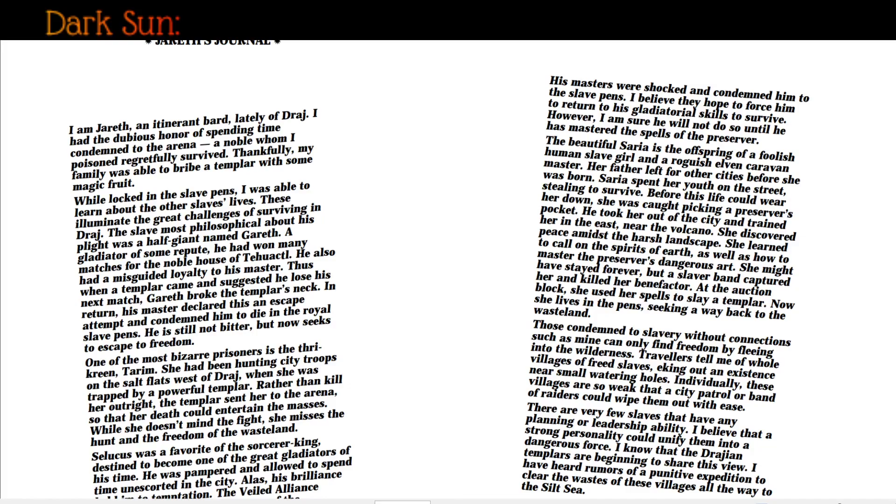One of the most bizarre prisoners is the Thri-kreen Tarim. She had been hunting city troops on the salt flats west of Draj when she was trapped by a powerful templar who sent her to the arena. She misses the hunt and the freedoms of the wasteland. Seleukas was a favorite of the sorcerer king, destined to become one of the greatest gladiators of his time. Alas, the Veiled Alliance convinced him to learn the ways of the Preservers, and he set aside his gladiator weapons for the arcane path. His masters were shocked and condemned him to the slave pens.